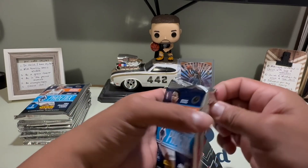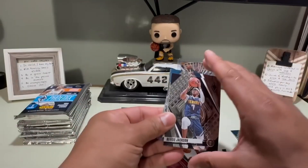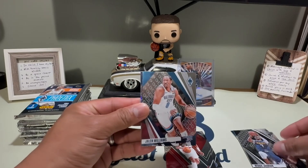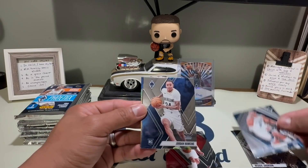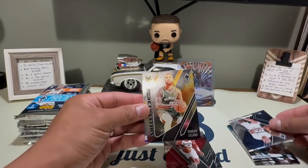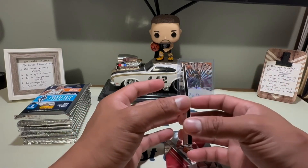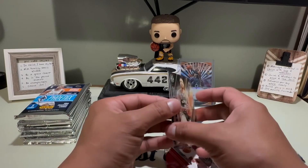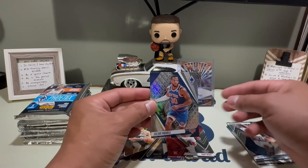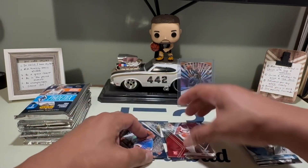Second pack — nothing special here. Is that a gold? Reggie Jackson. We have Jalen Williams rookie, Jordan Hawkins, and what's that — Operation Detonation insert for Damion Lillard. Not numbered, just an insert. And our next card is Julius Randle — that's a prism or silver, whatever you call it.